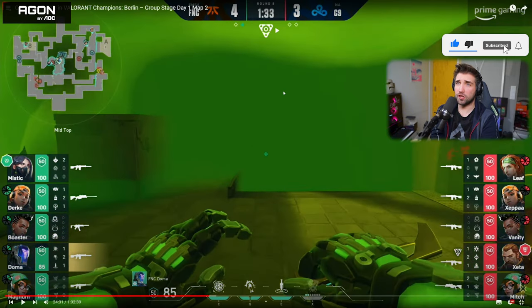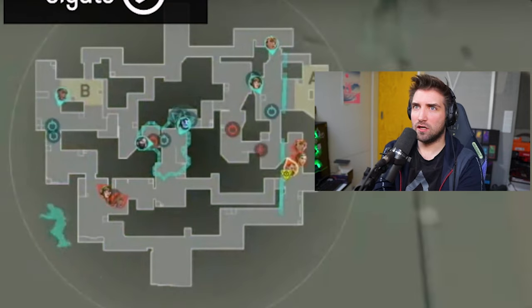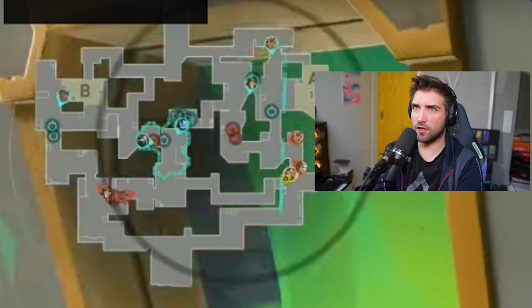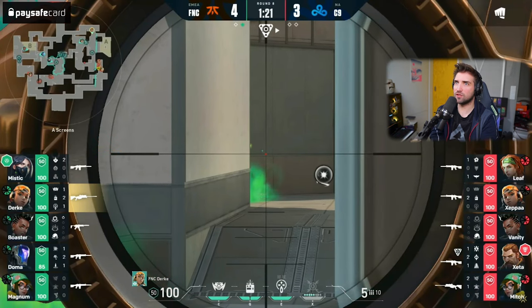Mid ult — holy shit, there's a lot of setup with this ult. Two nanosomes in vents. I'm not trying to understand this because they have a player in vents; I would understand if they had no players in vents. But the viper wall is just stopping them from pushing — so much time they buy, so much time.